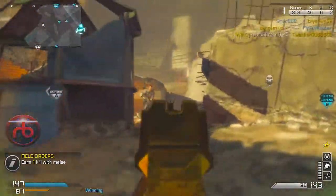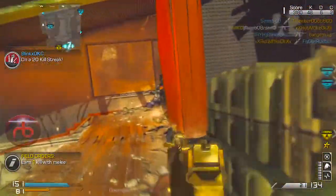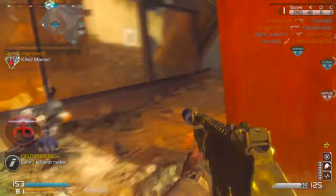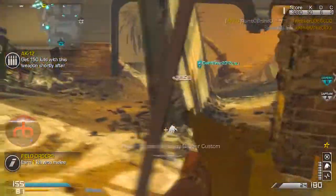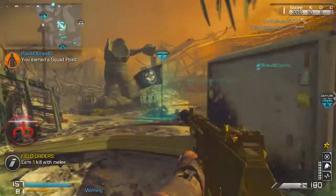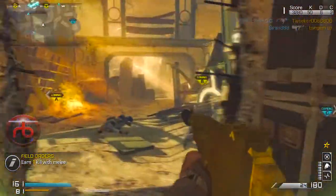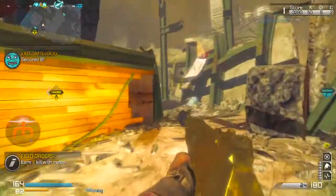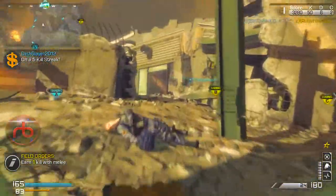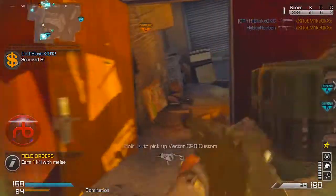I keep recording until I die. I get about another 25 killstreak — I think I get to like 53 kills or so. Right now I'm on like a 35 killstreak, which is pretty cool. I just noticed that I've had this field order the entire game. Normally when I get a field order I'll die instantly — I call it the field order curse. It's very surprising that I actually got the chem strike with this field order in hand.